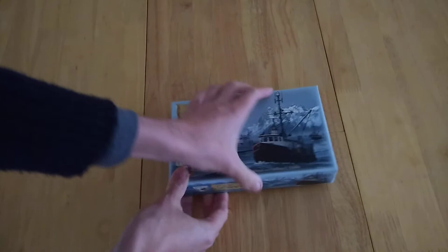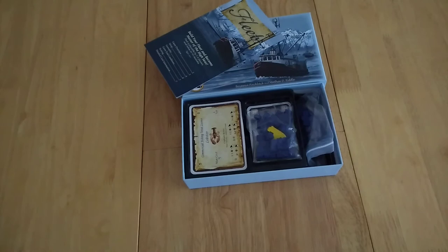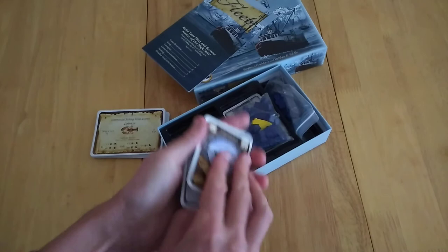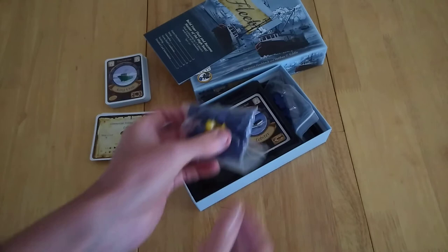Opening it up, you'll see first and foremost everything's inside, very neat and nicely compacted so you don't have any wasted space. This is a game whereby you're looking to acquire fishing licenses including lobster, you're looking to captain boats, and you're looking to send out vessels — fishing boats such as a king crab boat — and catching crates of fish found in these bags as well.